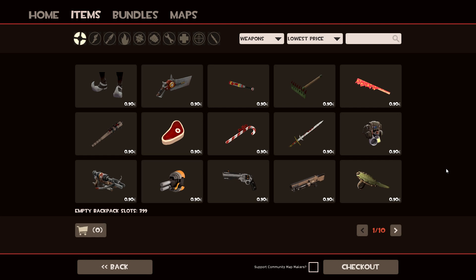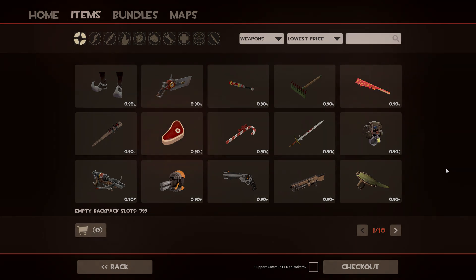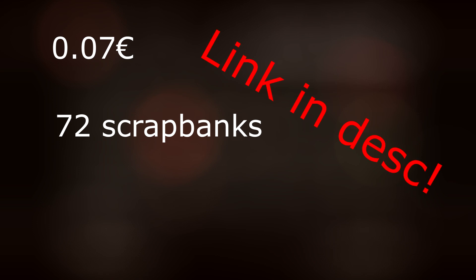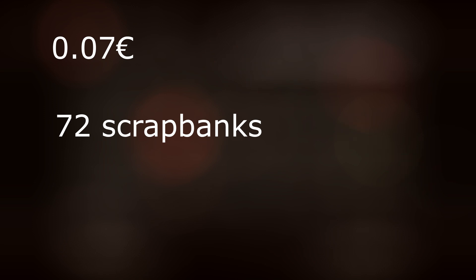But let's say you want to make back that 60 cents. It's almost impossible, since you have to keep in mind that one ref is worth 0.07 euros and one weapon is worth 0.5 scrap. To get those 50 or 60 cents back, you need 8 refs. To get from 0.5 scrap to 8 refs, you need to complete 72 scrap bank trades. If you're unfamiliar with scrap banking, check out this video — I made it, it's great. Personally, I don't think scrap banking is worth it, and since you got this item completely for free, I don't think it's worth trying to make your money back.